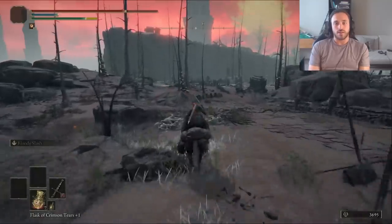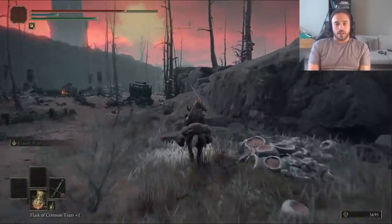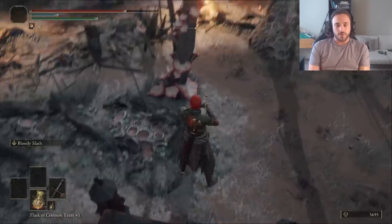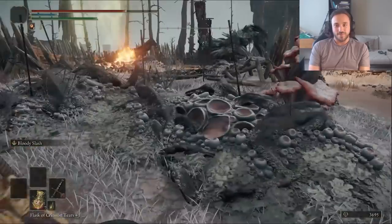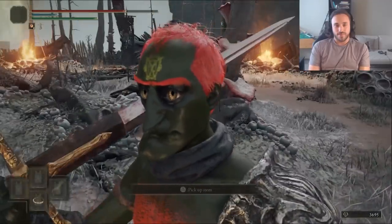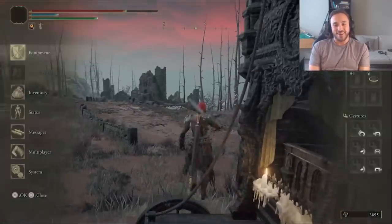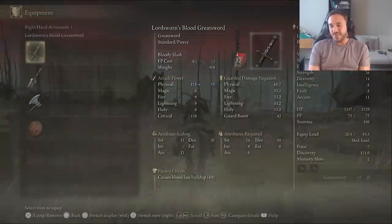This sword is a little too wimpy — in Caelid we can find something hefty. We can also levitate like Wile E. Coyote before he remembers gravity exists. Inside the caravan, the Greatsword — which isn't actually a Greatsword. I mean, it's great, it's a sword, and it's called the Greatsword, but it's classified as a Colossal Sword. Not sure why they did that.